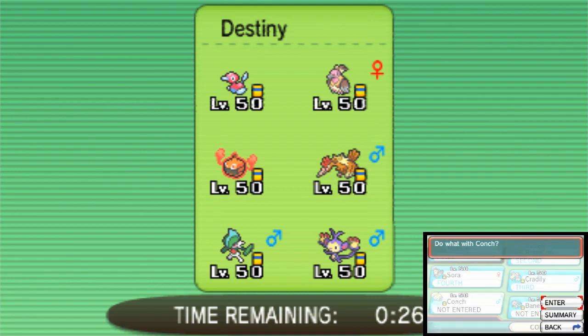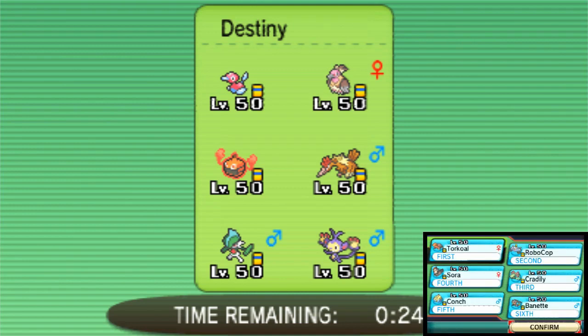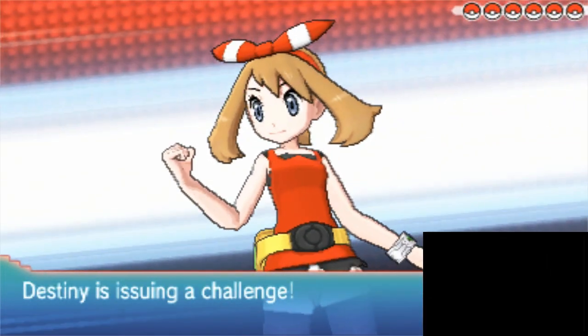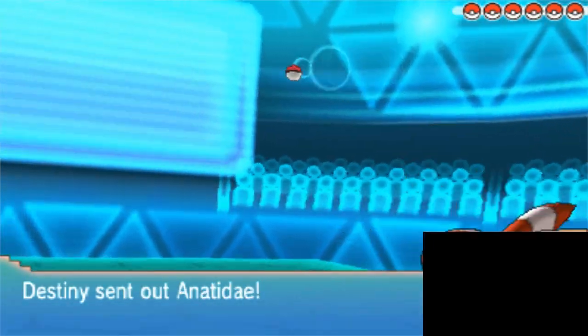Looking at this team, I don't really see anything that can set up rocks or hazards at all. So I don't know that we're going to need to use Rapid Spin, but I do want to set up Stealth Rocks because Thero and Mandibuzz won't like that - although the Mandibuzz could have Defog, of course, to get rid of those rocks. We'll see what happens.